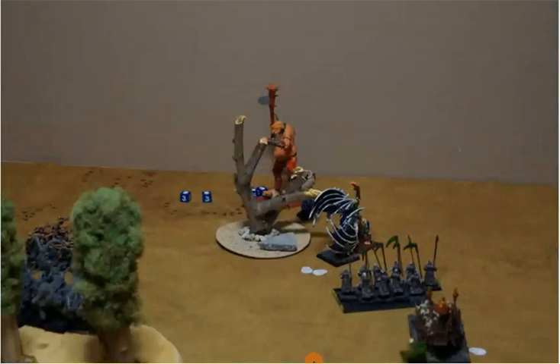In magic I managed to get off Touch of the Reaper and did two wounds to the Giant. I also managed Evocation of Souls — I tried to cast it on the Zombies in the center fighting the Great Khan, but he dispelled that. I got off Rot Within on the Bruiser unit — they're down to weapon skill 1 for the rest of the game. I tried to cast Mark for Doom on the Bombardiers and that failed. In shooting I did another wound to the Giant — he's hurting now, I think he's got one or two wounds left.